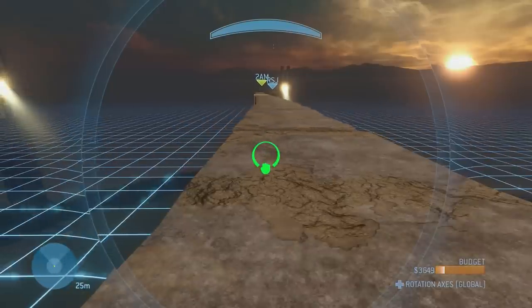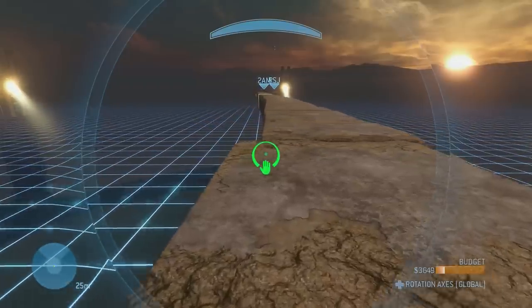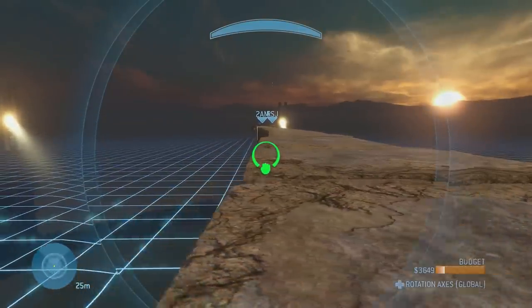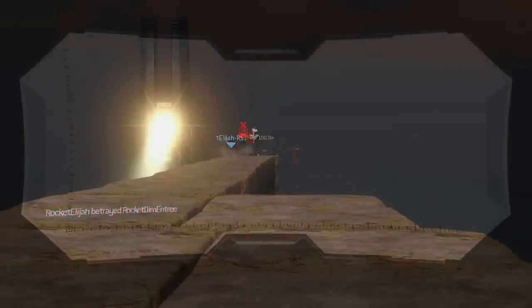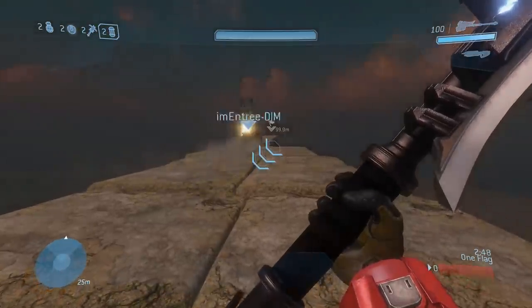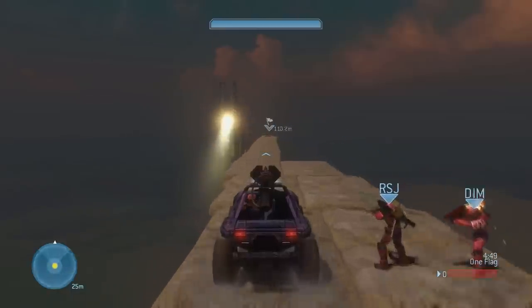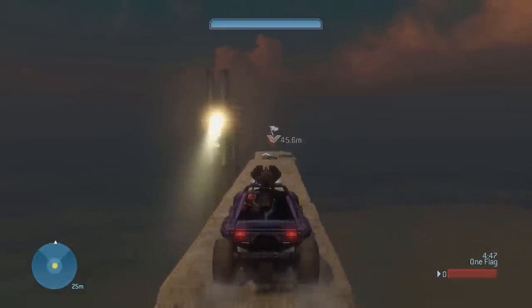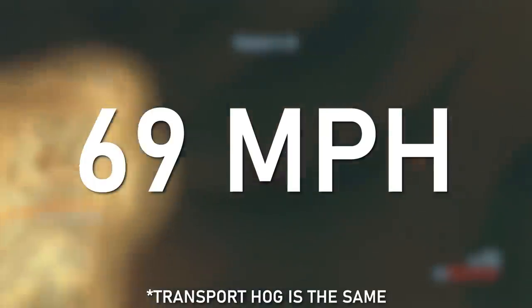For Halo 3, we had to make some revisions to our track because the road was kind of curved, making it hard to get consistent times. After fixing it, the final 100 meters were crossed in 3.19 seconds, meaning the Halo 3 Warthog had an average top speed of around 112 kilometers per hour, or 69 to 70 miles per hour.